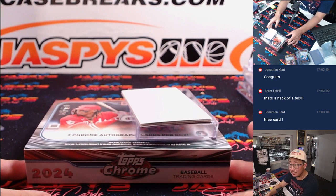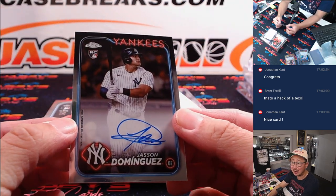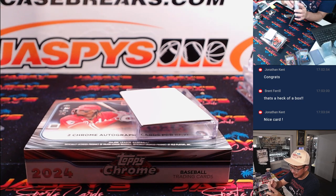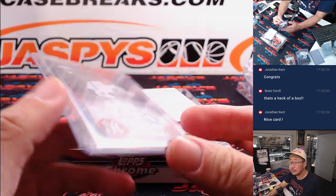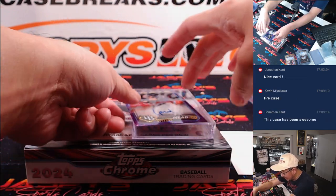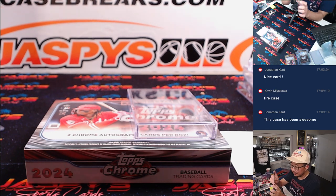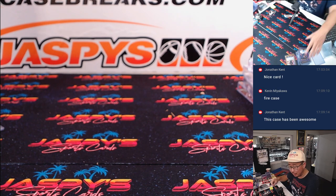Alright, your final two autographs — good luck everybody, great break so far, real solid stuff. We've got a Jasson Dominguez rookie autograph, base rookie autograph for the Yankees — Matt Smith picked up the Yankees straight up. And the final one is Curtis Mead, rookie auto, 73 out of 299, Tampa Bay Rays — that's going to be for Darren McKenzie. And that's that, ladies and gentlemen. That was 2024 Topps Chrome Baseball Breakers Delight, Pick Your Team 4.